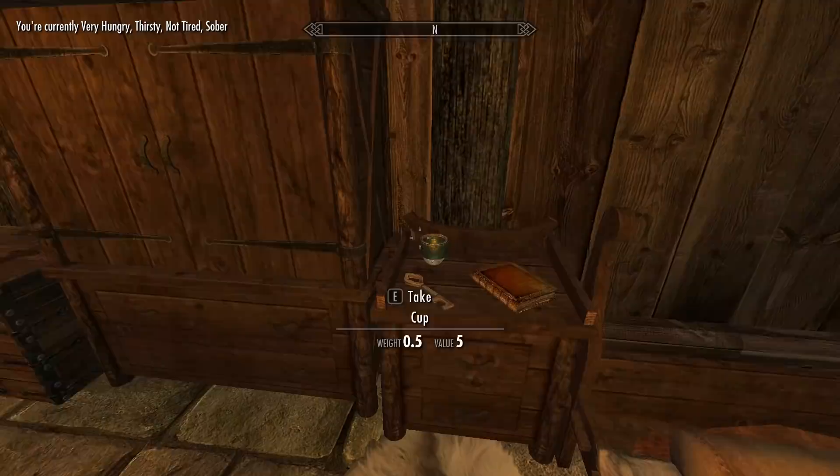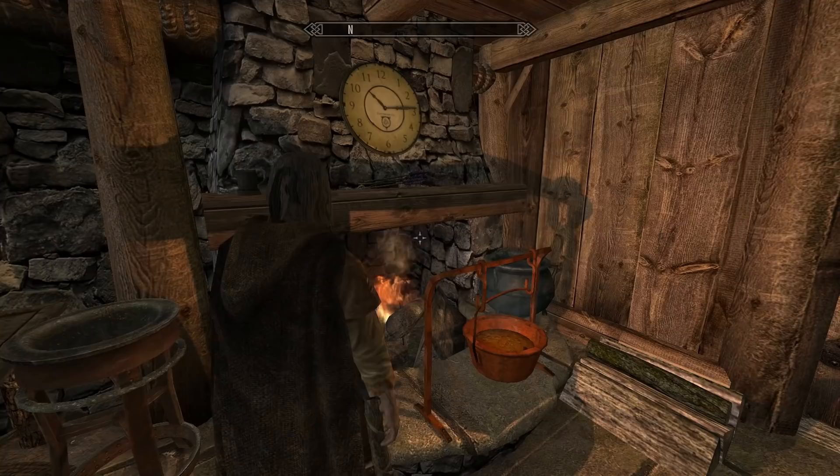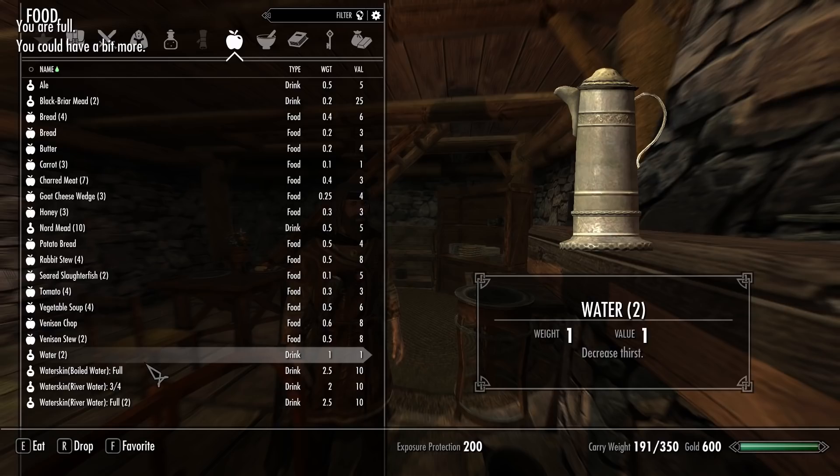It's morning. We're currently very hungry, thirsty, but no longer tired. So let's go have a hearty breakfast upstairs so we can hit the road with a nice full belly. We are very hungry, so let's eat some hearty meat — a venison chop, that's a filling meal. I'll have a charred meat as well, a couple of chicken breasts. I'm full now, so let's drink some water.